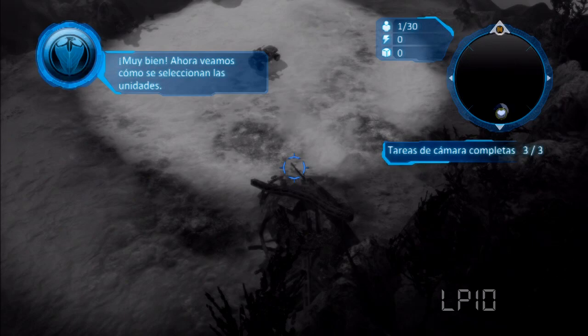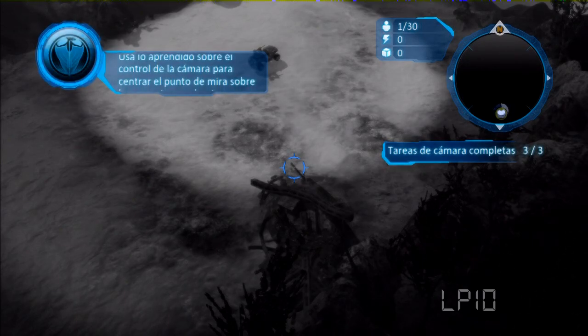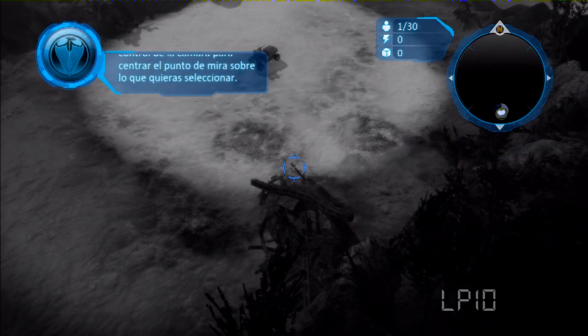Now let's learn how to select your units. You will use what you learned about controlling the camera to center the crosshair in the middle of the screen over what you want to select.